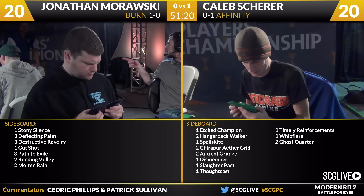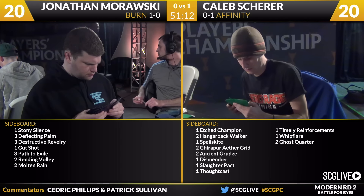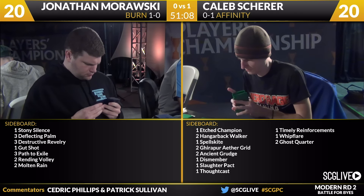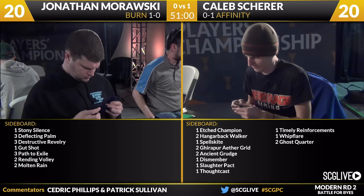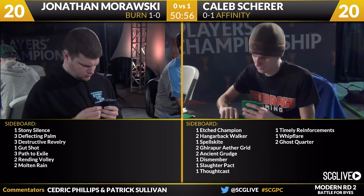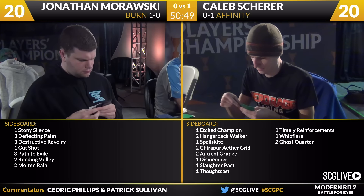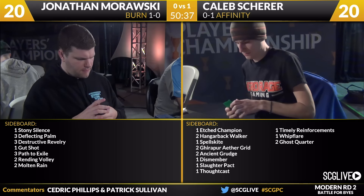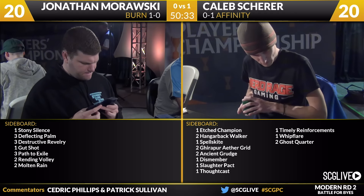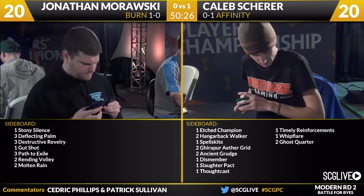For Caleb, he's got another copy of Etched Champion, two Hangarback Walker, a Spellskite, two copies of Gear Hulk Aether Grid, two Ancient Grudge, a Dismember, a Slaughter Pact, a Thoughtcast, a Timely Reinforcements, a Whipflare, and two Ghost Quarters. I think the two copies of Hangarback Walker, the Spellskite, and the Etched Champion are just cards that are very well set up for this matchup. The one copy of Whipflare isn't really great against most of these builds because they are so heavy on three toughness, but there's enough two-toughness and Grim Lavamancer is a problematic enough card that the Whipflare is fine. You can go after the mana in these decks with Ghost Quarter pretty aggressively.